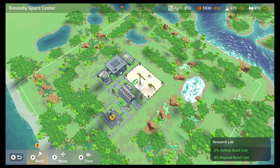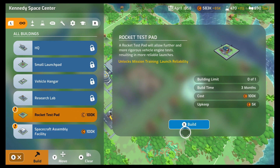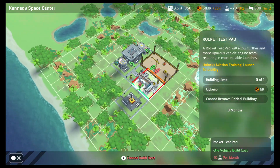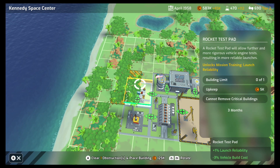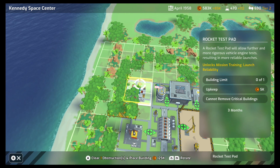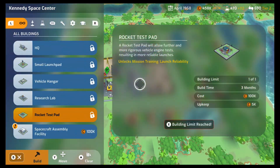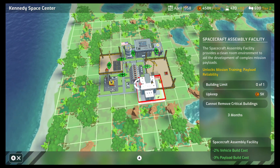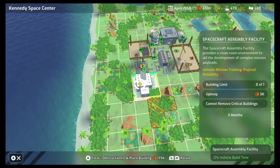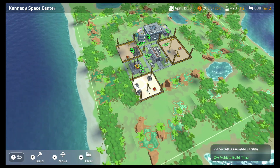My base is yelling at me — I can build something! The rocket test pad and the Spacecraft Assembly Facility. We definitely want to build those. There's a lot of obstructions still; maybe we need to clear out the jungle here. That's a good place to put it. We'll also need to build the Spacecraft Assembly Facility — that should go probably near the launch pad. Let's do it right there. Perfect! It costs a lot of money, but it's gotta be done.